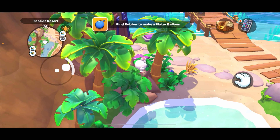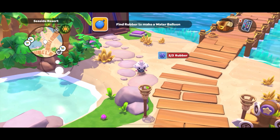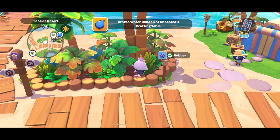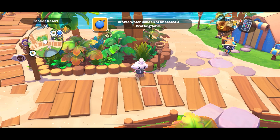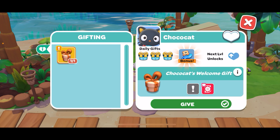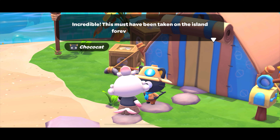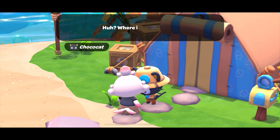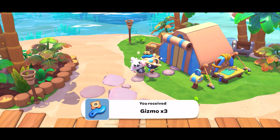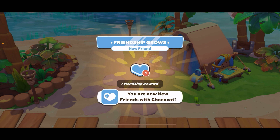Oh hold on, I see a rubber over there — I need to grab that. Two out of three rubbers, one more — oh right here, nice! Craft a water balloon at Choco Cat's crafting table. Oh, there's Choco Cat — perfect! Let's give him his gift. What's this? An old photograph My Melody found while cleaning up the shop — incredible! This must have been taken on the island forever and ever ago. Where is this location? What photo are you talking about?